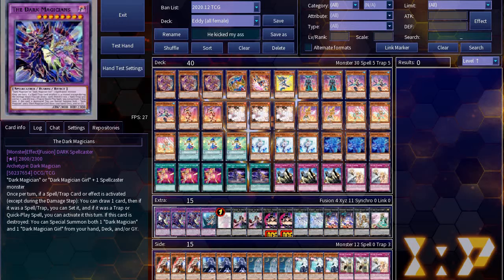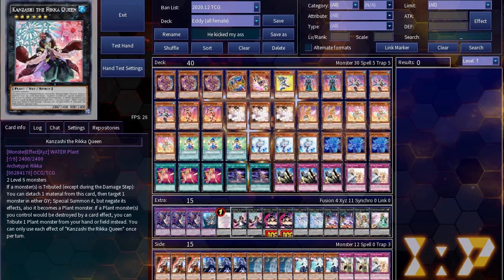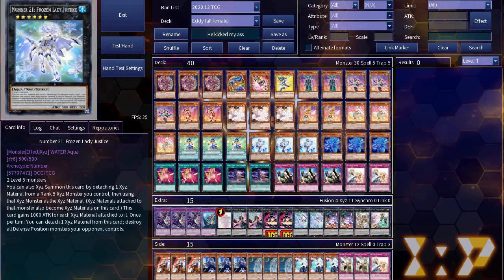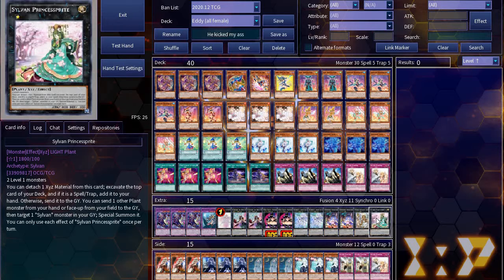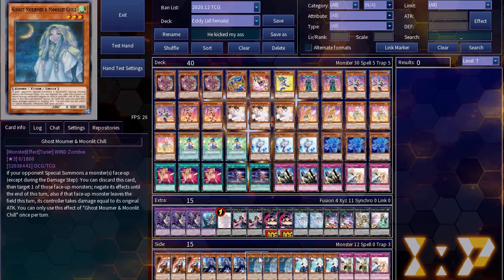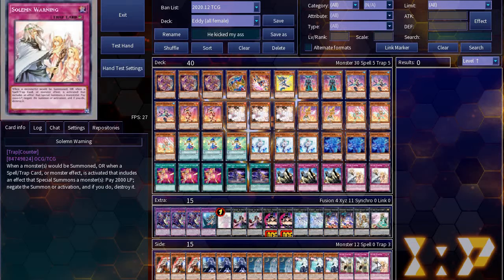For Eddie's extra deck, we have 3 Dark Magicians, 1 Dark Magician Girl, 1 Dragon Knight, 1 Beatrice, 2 Konzashi, 2 Magician Gal, 2 Frozen Lady, 2 Downard, 1 Minerva, and 1 Princess Sprite. For the side deck, he was running all the Ghost Girls — Ogre, Bell, Mourner, and Dogwood — plus 2 Solemn Scolding and the Last Warning.